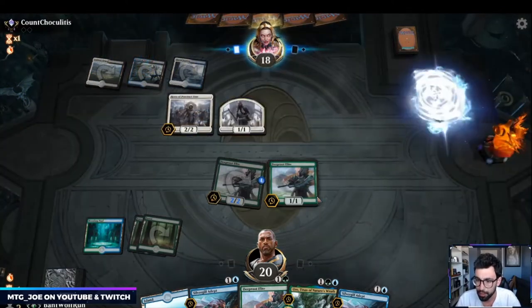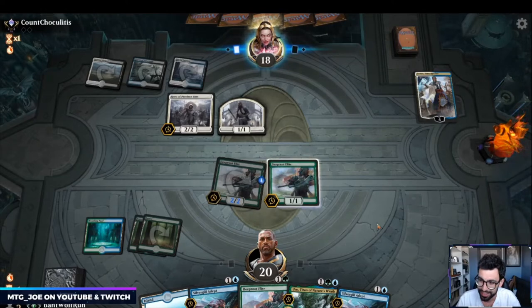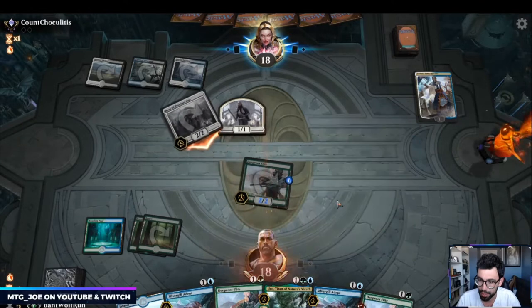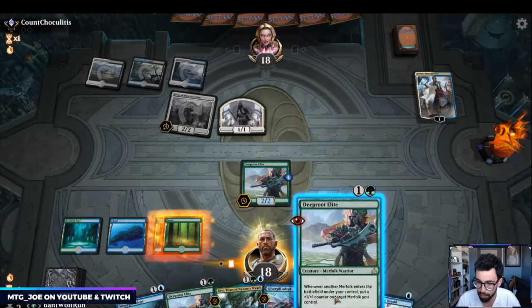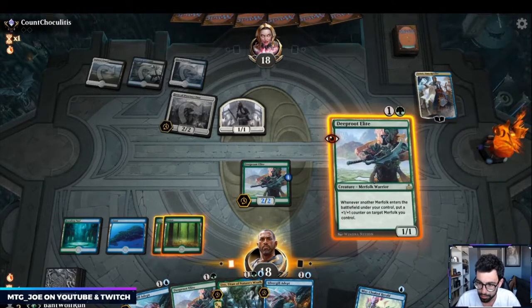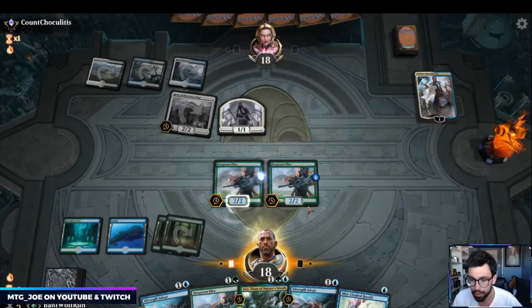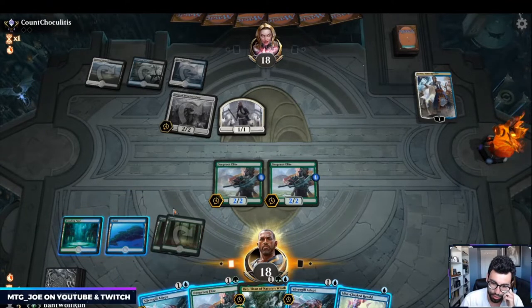They have Teferi — they'll probably bounce the Deep Root Elite. Mist-Cloaked Herald is pretty solid since it's unblockable. I put a counter here so it can block. I think I want to draw a card because if I can hit a land then I can play three spells next turn. Let's just reveal — I'm going to differentiate my threats, which as a lord is actually pretty solid.